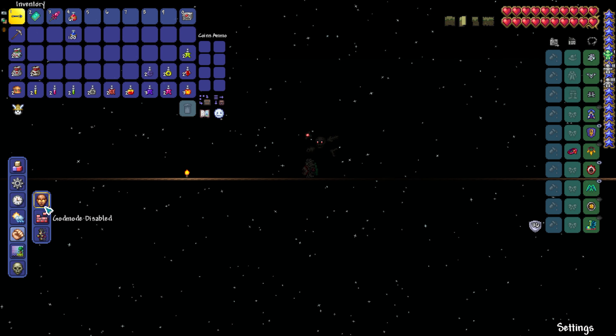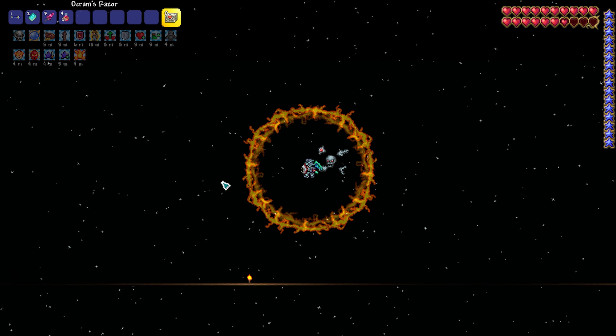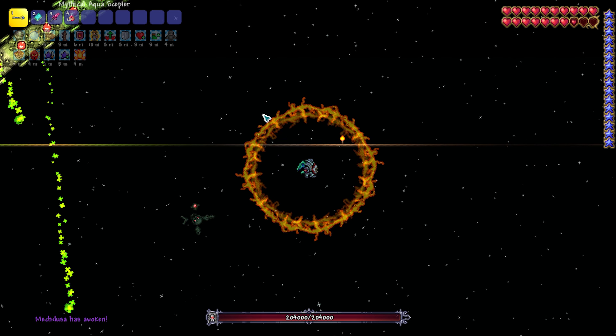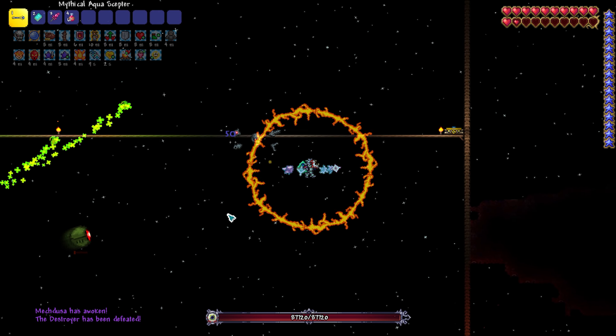The strategy for Mage is super easy. You're just going to want to kill the Destroyer first, hit the clump, go after Skeletron Prime next, and then focus on each eye individually. If you get too high in the arena while falling, just activate the Queen Slime Mount and that will help you descend rapidly through the arena.